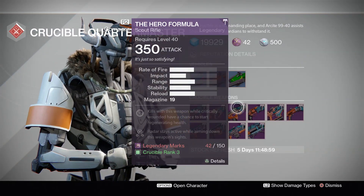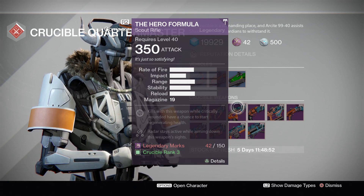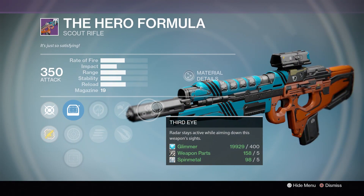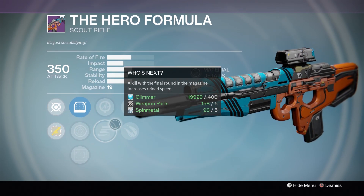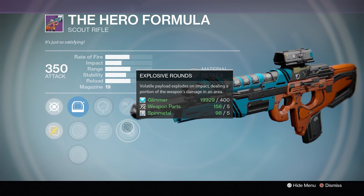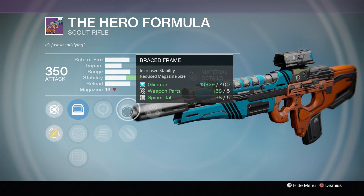Scooting over to the Scout Rifle, this is the Hero Formula — you may remember an old classic, the Beeline Drama. It used to be one of my favorite Scouts in the game. The Inward Lamp is a more common one you're used to dealing with. I do like the options available for this one. Third Eye is great for PvP, Life Support is great for PvP, and you have the option between Brace Frame and Explosive Rounds. I think Explosive Rounds is completely useless for this type of Scout Rifle, so Brace Frame is the way to go.